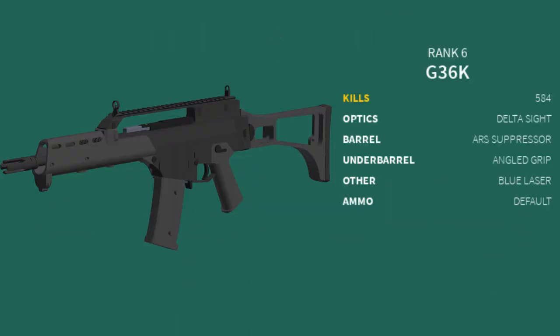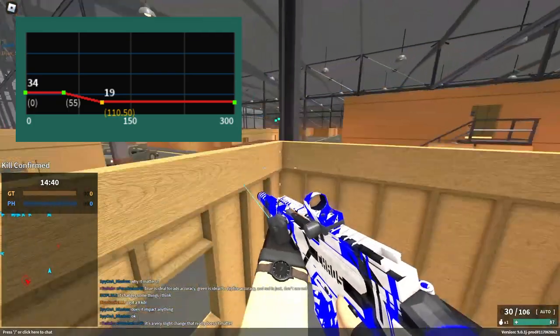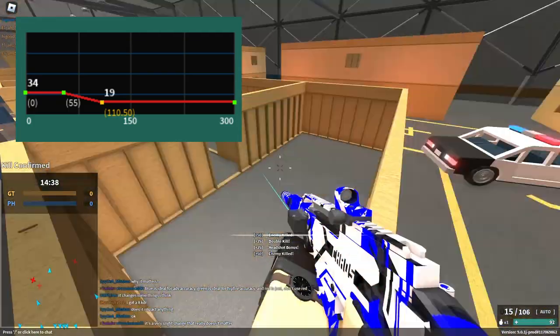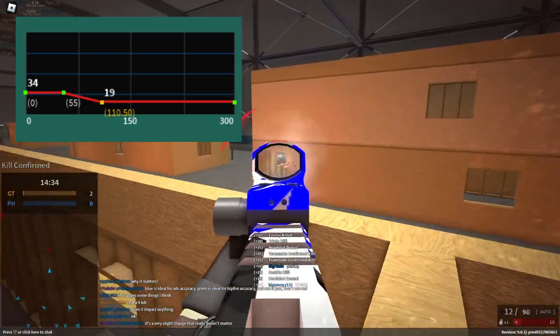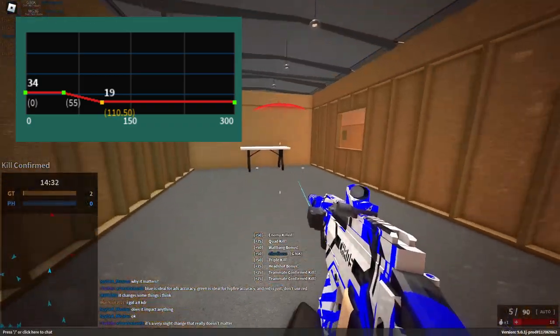For the G36K, you're going to use the Delta Sight, ARS Suppressor, Angled Grip, any laser, and default ammo. This setup can 3-shot kill up to 55 studs, and a 6-shot kill from 110 studs with really low recoil.